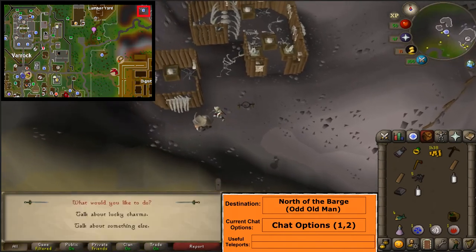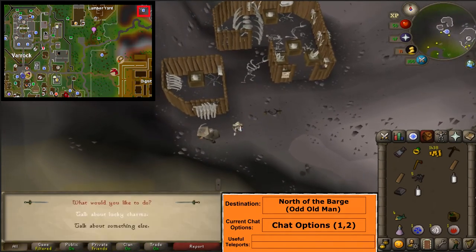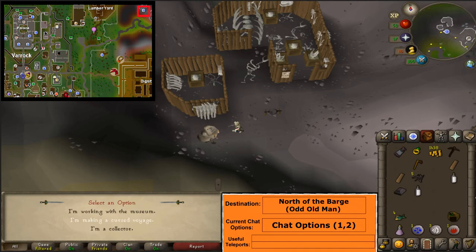Head north of the barge to the area marked with a mining and quest symbol. Talk to the Odd Old Man and select option 1 and 2.